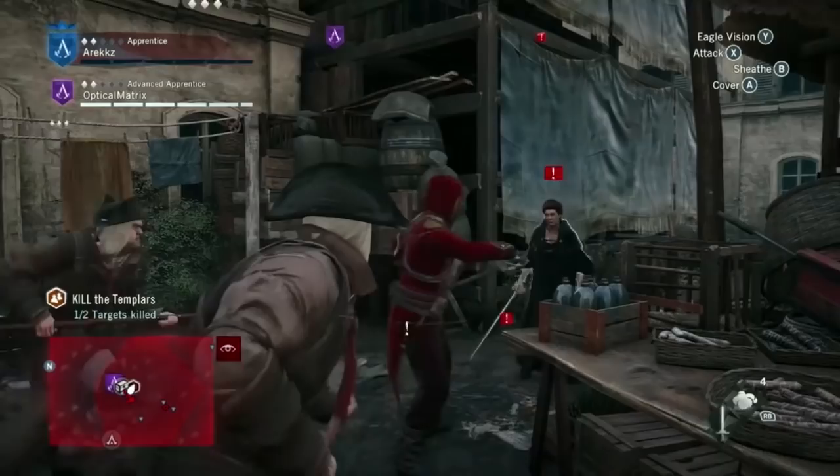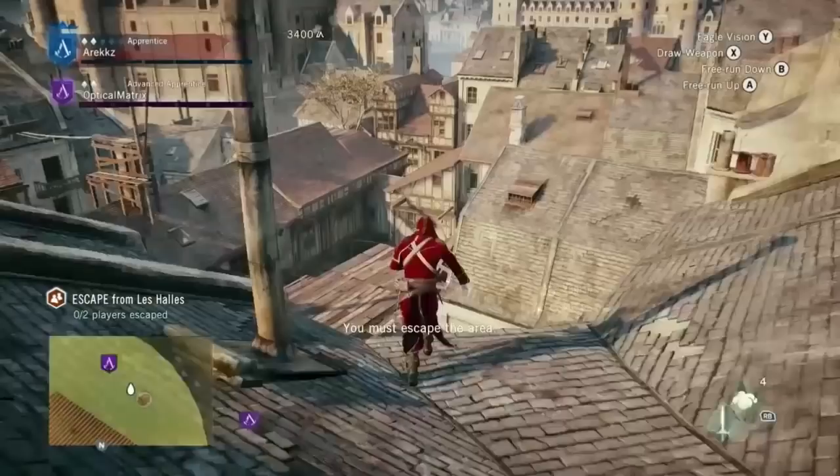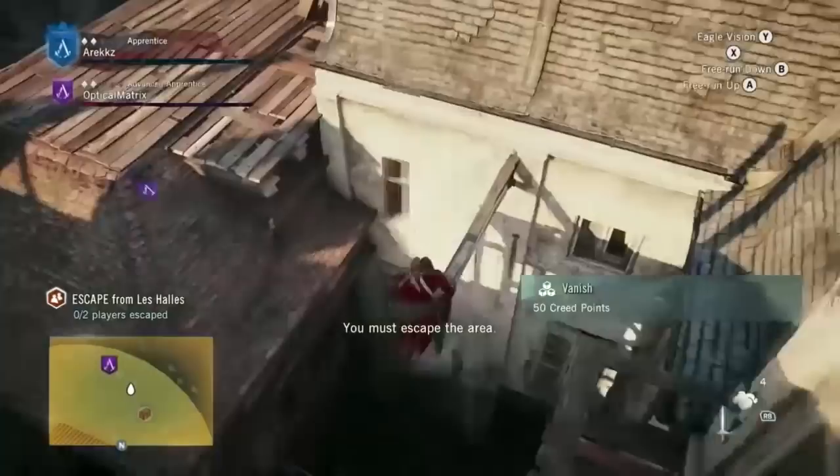We're now in the final phase of the mission. In true co-op fashion, Aris took out one of the Templars and I took out the other. Once that's done, you have to escape the area — there's a yellow circle on the map indicating detection zones, and you need to work together to get away from that. Once you escape, the mission is complete.